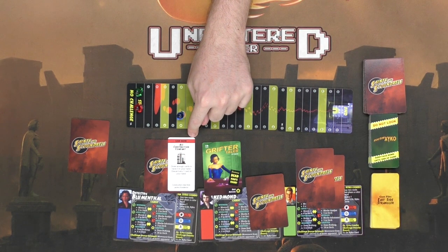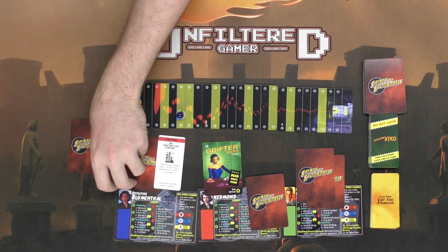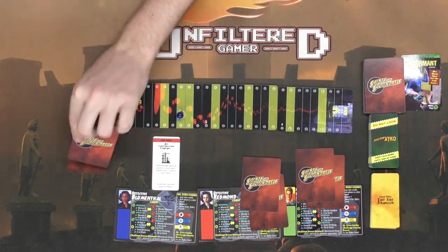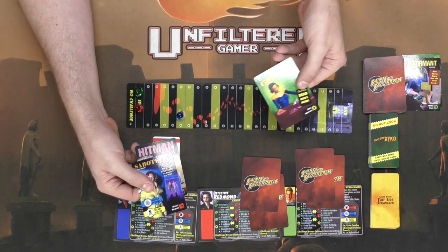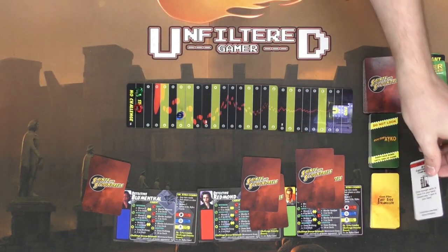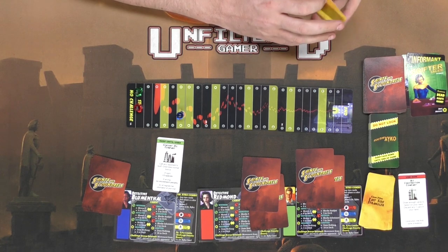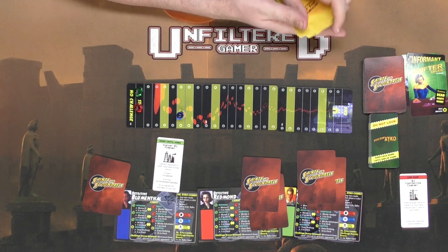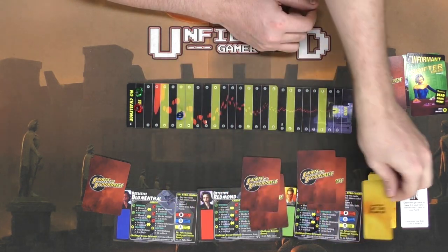Some East Side Strangler cards say 'use now' — this one specifically says draw and drop until you have three cards, then discard any one card in your hand. So those two played cards are discarded, each player draws one card, and this player draws an extra card, then discards one they may not want — maybe the grifter card, keeping the saboteur and the hitman. Other cards say 'keep until used,' like the Century Oil Company card, which says you can call any opponent's bluff and override the normal bonus — if you're right, you move three spaces, and if you're wrong, you don't suffer any penalty.